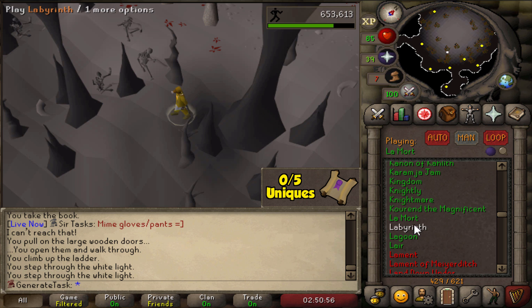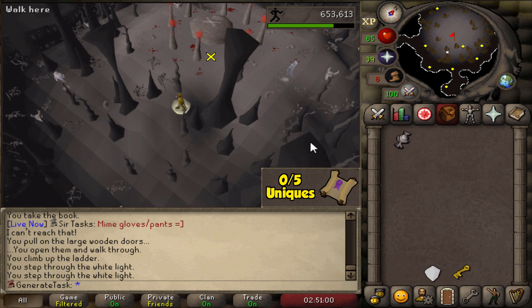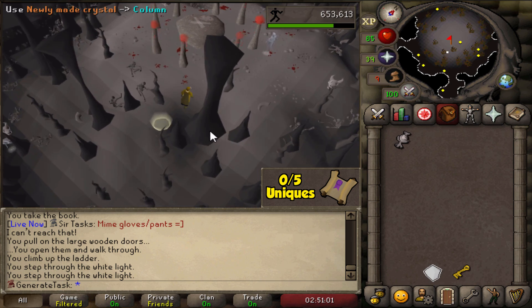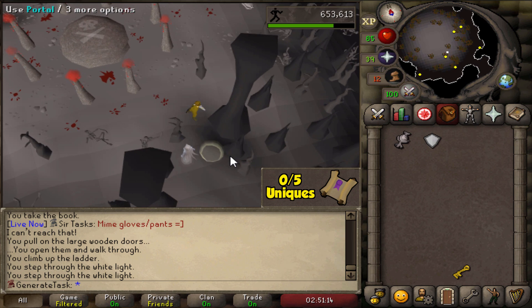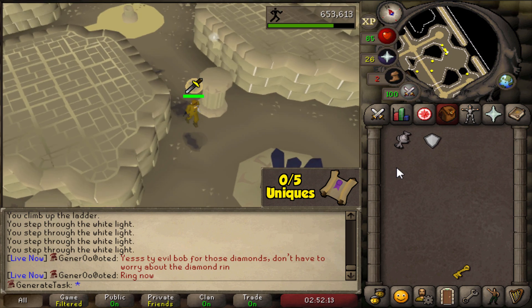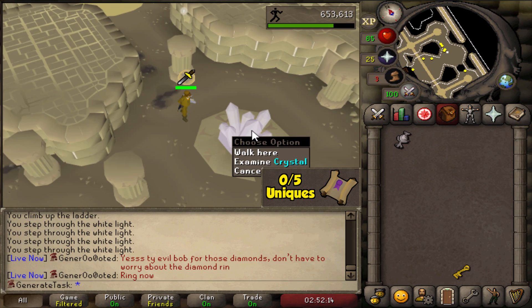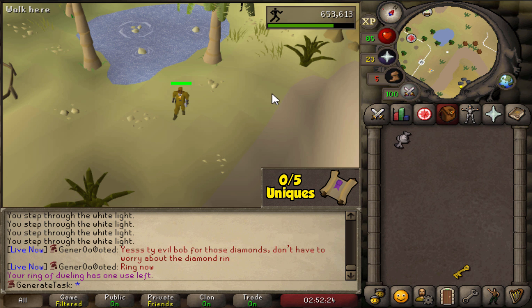LaMort soundtrack unlocked! Beautiful. Let's also quickly finish the quest — use the newly made crystal on the altar, and now we just need to use it on the black crystal on the top floor, and then we're pretty much done.